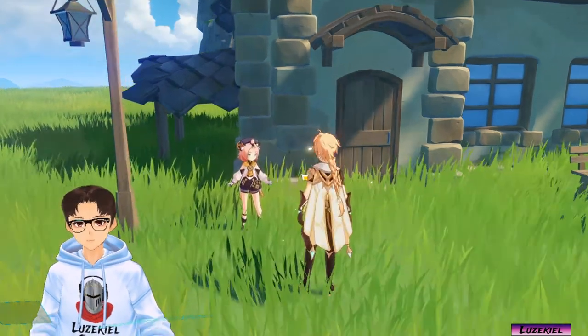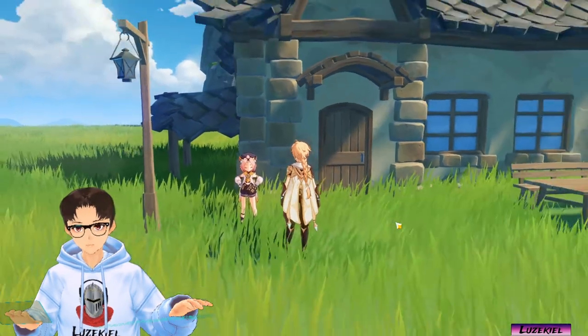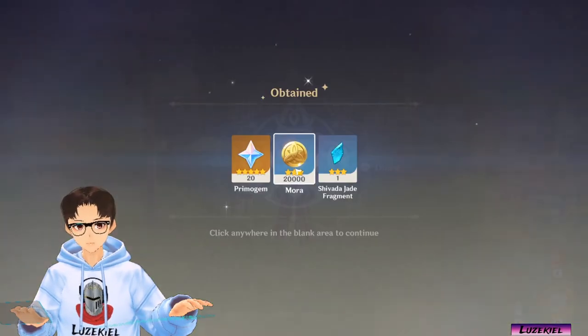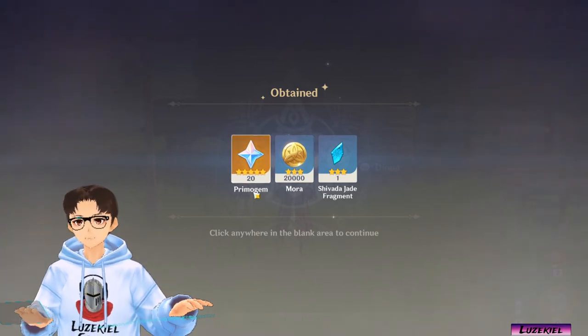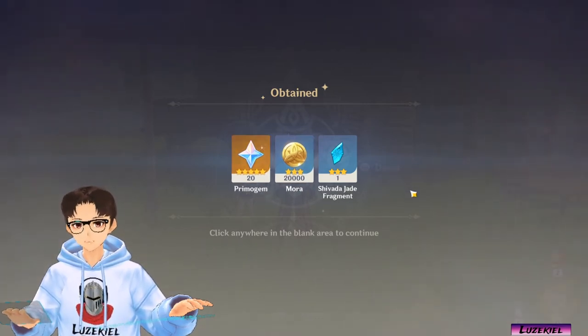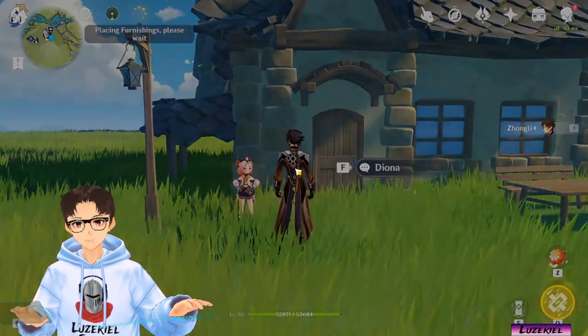Let's chat with Diona. After chatting with the character, you will be gifted 20 primogems, mora and materials. This is a one-time occurrence. Once the conversation is over, the character will leave and the next applicable character will be automatically invited. Let's repeat the process.